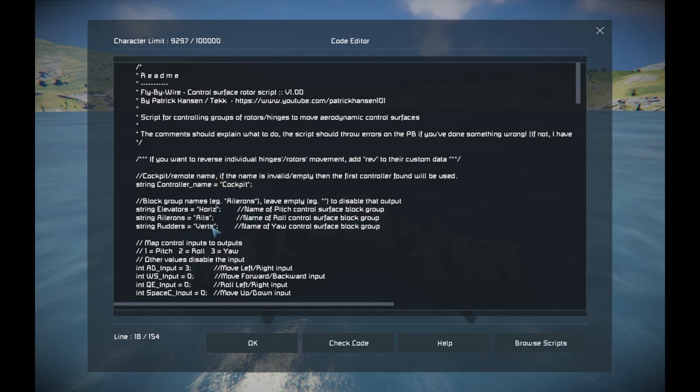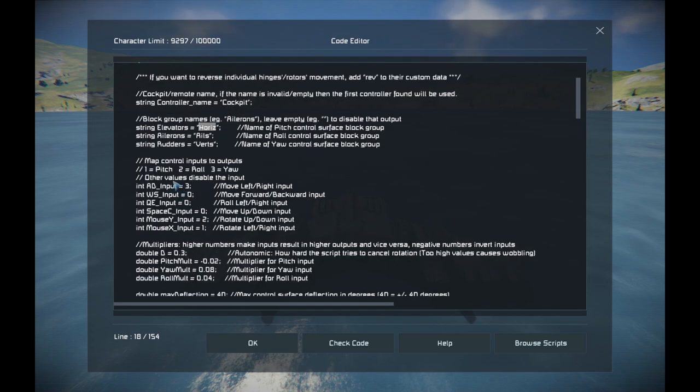For the groups of the ailerons, elevators, and rudders — these go in here, in the relevant field, between the quotation marks. The final step for a simple setup is to map the inputs: one for pitch, two for roll, three for yaw — just input it at the relevant control.